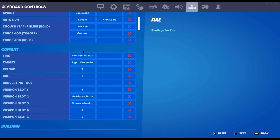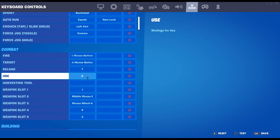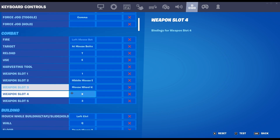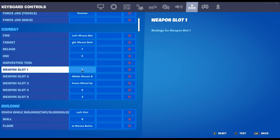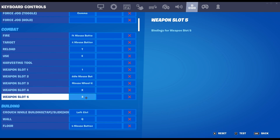My fire and all that stuff is normal. Instead of my reload being auto, it's T. My use is E. I have a harvesting tool bound — I just have a toggle to bind the harvesting tool. My first weapon slot is 1, second is middle mouse button pushed down, third is mouse wheel up, and fourth is X3.